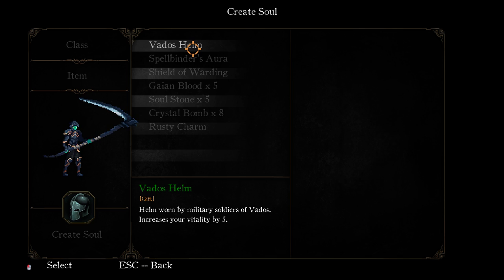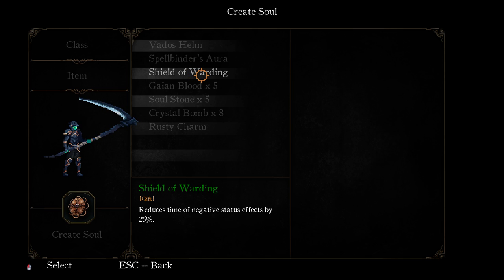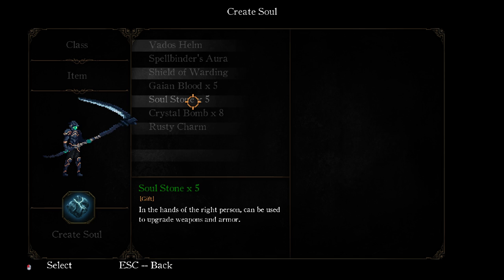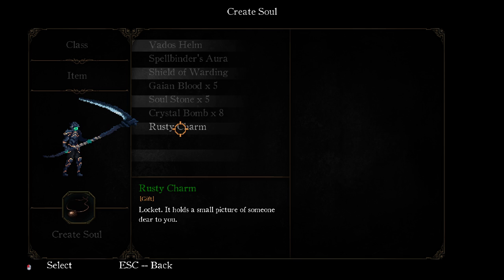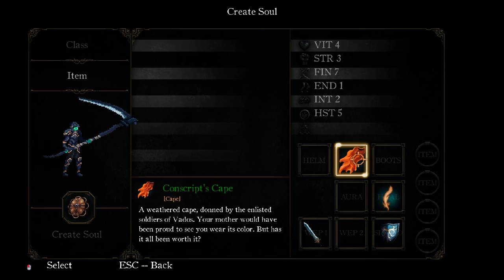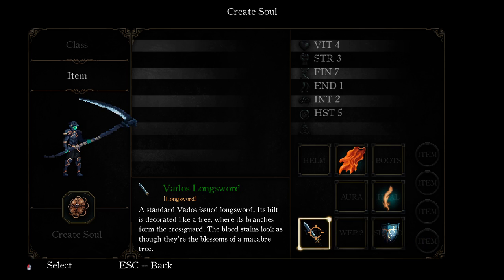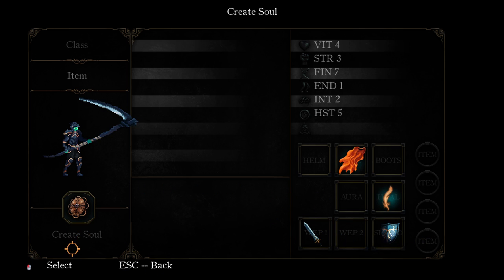Helm worn by military soldiers of Vados — increases your vitality, or enchanted with elemental wisps. Shield of Warding reduces negative status effects by 25%. That's probably what we're going to go for. I don't want consumables. We'll go for Shield of Warding. Can I change any of this? I guess not.